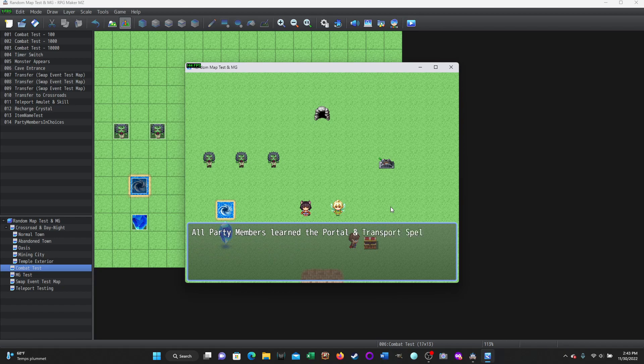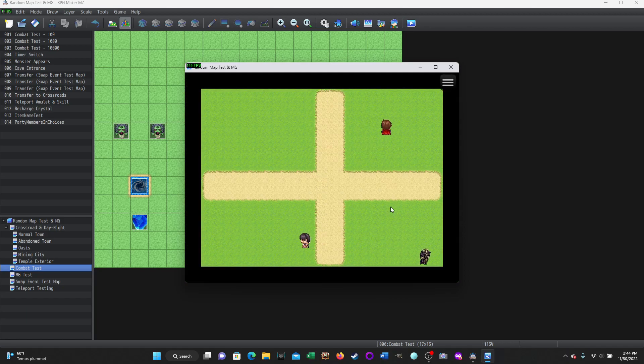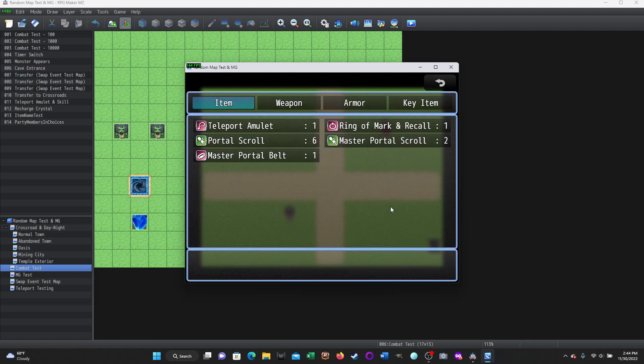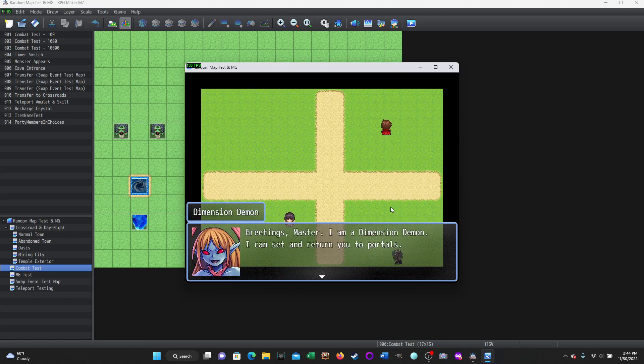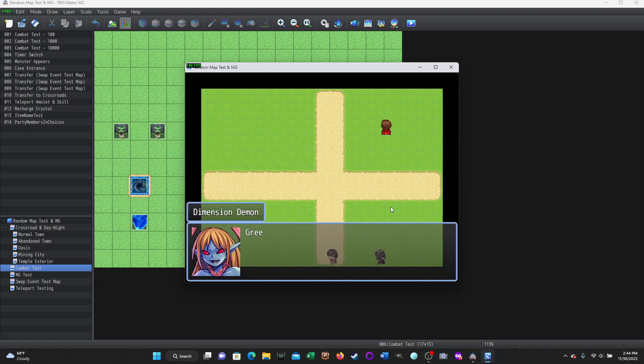I've got my items. I'm going to go down here and use the teleport amulet. I programmed this to be like an amulet that has a dimension demon in it. Greetings, master — I'm a dimension demon, I can set and return you to portals. Would you like me to set a portal for you or return you to a portal? Charges remaining is seven — when you get this amulet, it has a random number of charges initially.